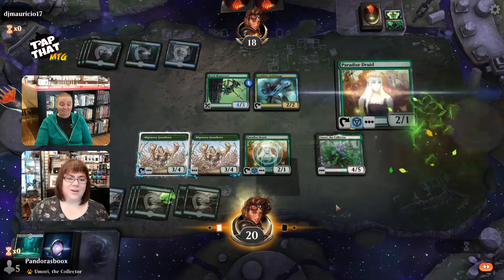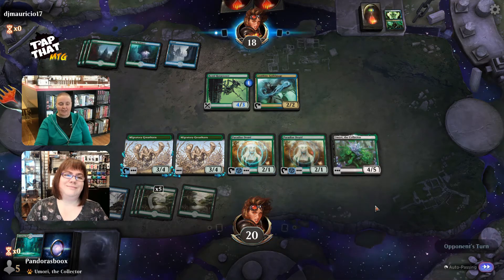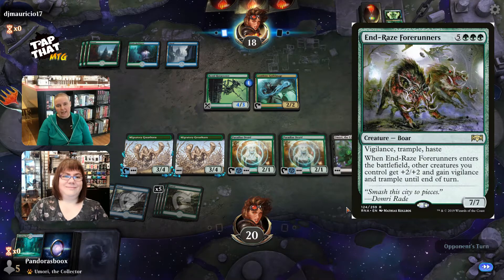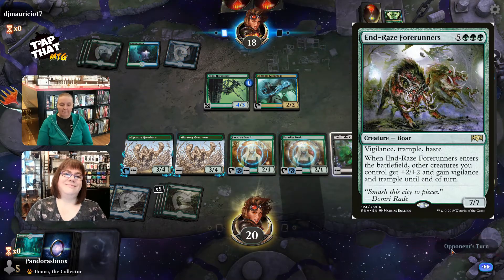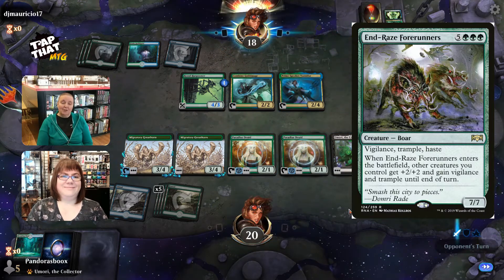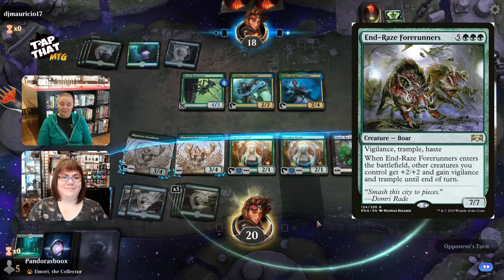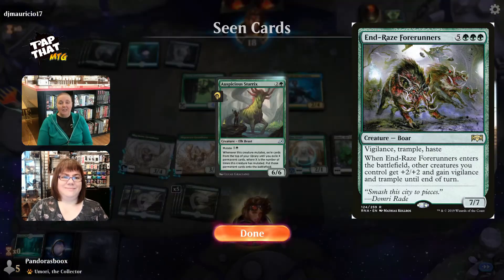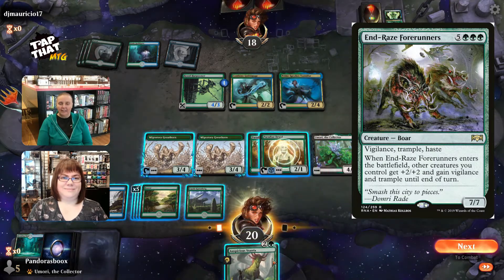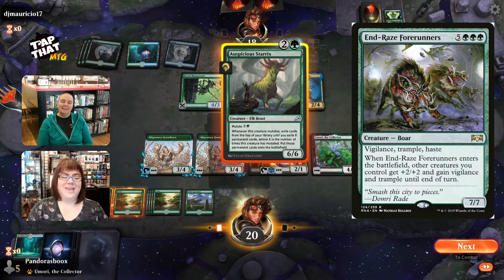The other key card is the End Raise Forerunner, that crazy little boar from Ravnica that has Vigilance, Trample, and Haste. When it comes out, it enters the battlefield and other creatures you control get plus two, plus two, Vigilance, and Trample. So that's a really great card to play for free — you really hope that you get that one out for free, and then you just run them over with all the creatures that you have. It's a little bit insane.